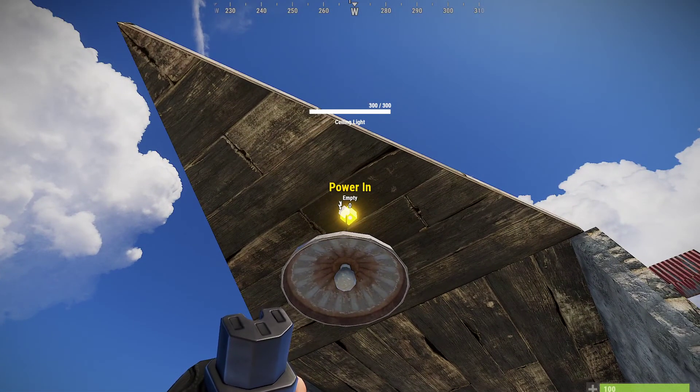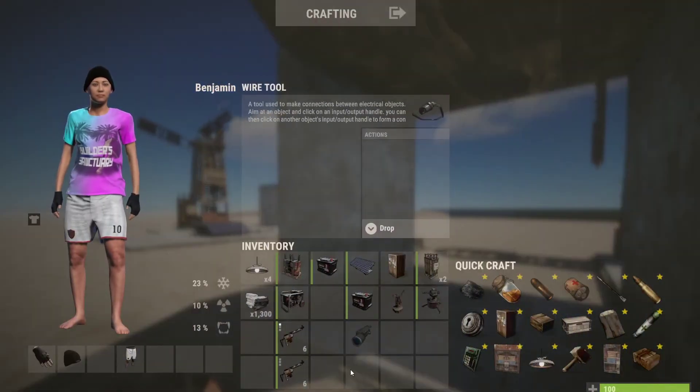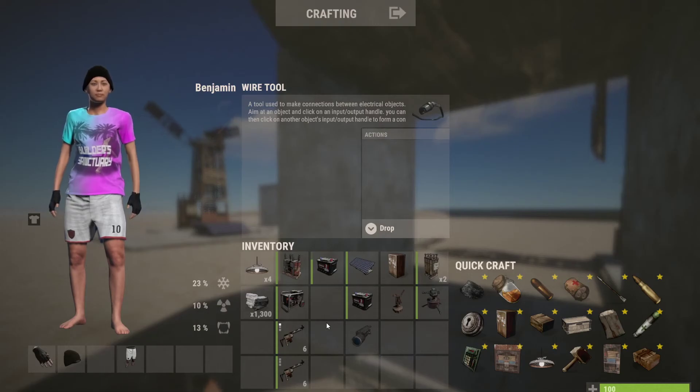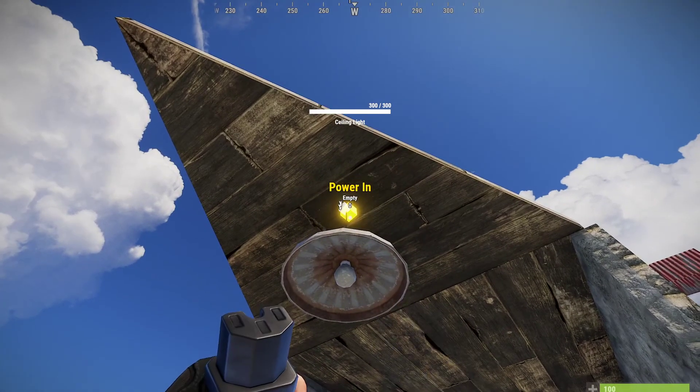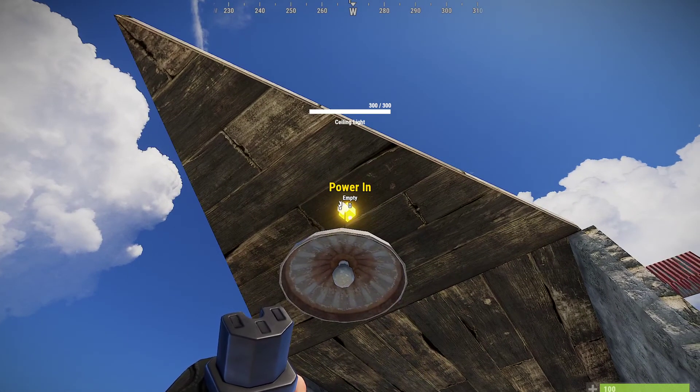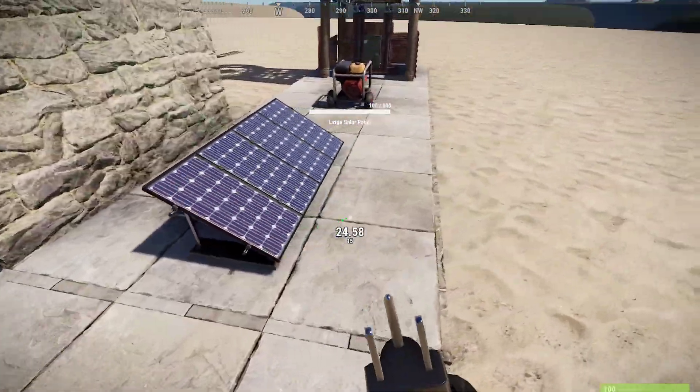Let's say you want to add a ceiling light to your base. You need lights in your base — if you craft a wiring tool, they don't cost much to craft, three or five high quality. Craft one of those, put up a ceiling light, and you can see there's a power in and a pass-through. Power in simply means where is my power coming from.